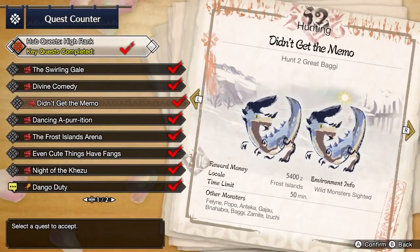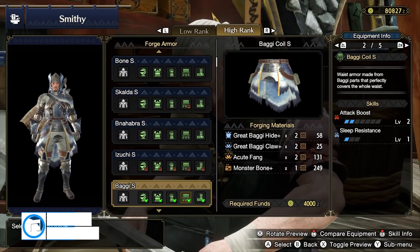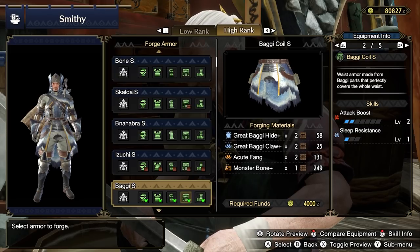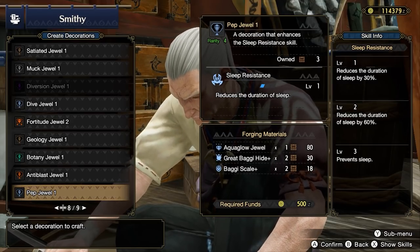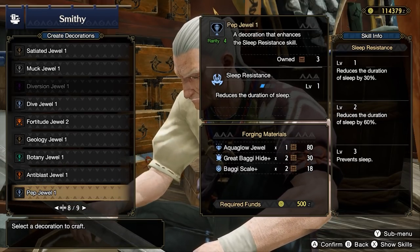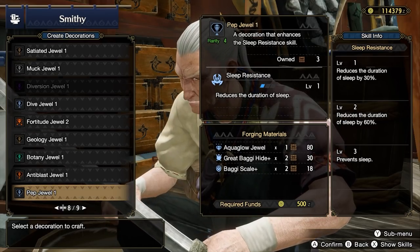Next you'll want to hunt 2 Great Baggi in the key quest Didn't Get the Memo. The primary offering from Great Baggi is the Baggi Coil S, which provides Attack Boost 2 and Sleep Resistance 1. You won't get much value out of Sleep Resistance until Volvidon and Somnacanth, but the Attack Boost 2 is worth forging the coil for. Great Baggi materials are also useful for forging Pep Jewel 1s for Sleep Resistance when you hunt Great Baggi, Somnacanth, and Volvidon — Sleep Resistance at level 3 is very nice against these 3 monsters.